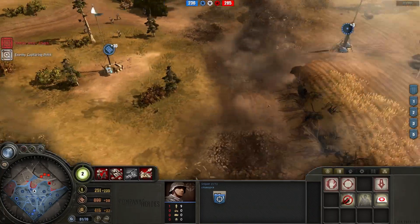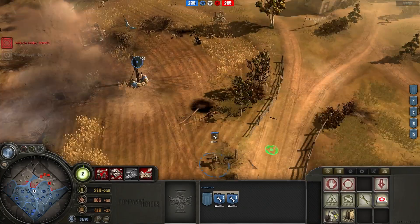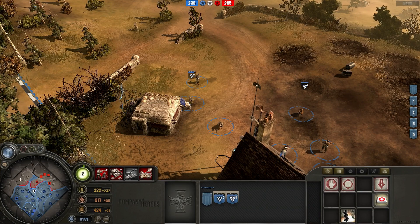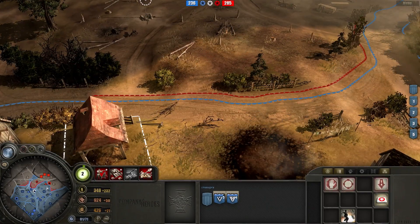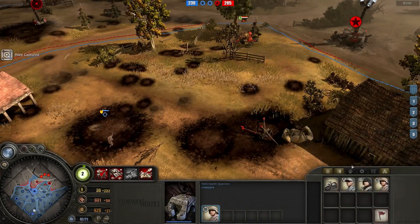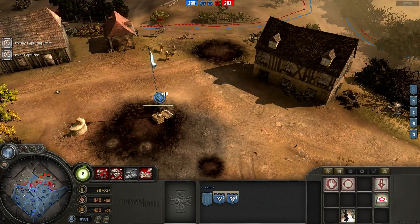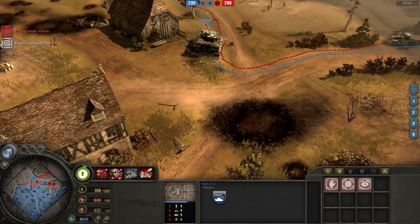I'm moving my sniper up to hopefully uncloak the enemy sniper and then snipe him - a very risky move, but one of my better options right now. My sniper is Vet 2, so hopefully that'll help find the enemy sniper. One of the two snipers - either the Wehrmacht one or the American one - is able to detect enemy cloaked units at farther range, so they can snipe the enemy sniper without being found themselves. Very useful ability in sniper versus sniper combat, but I don't know which sniper has it or at what veterancy level.